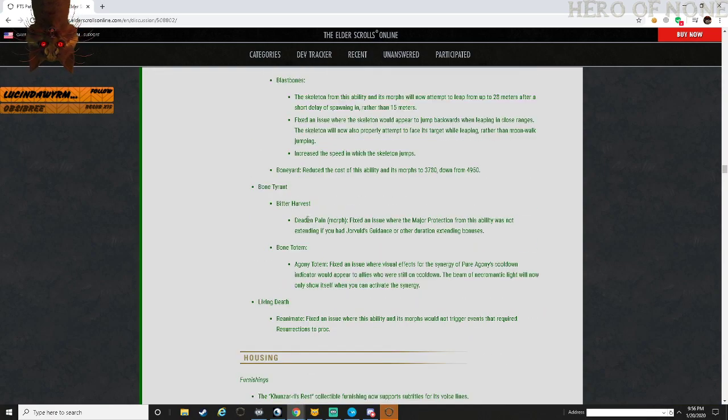Blast Bones - the skeleton from this ability will now leap up to 28 meters after a short delay from spawning rather than 15 meters, giving more range. In PvP that means it's going to be around 32 meters with the Reach passive. Fixed an issue where the skeleton would appear to jump backwards when leaping at close range. Skeleton will now properly attempt to face its target when leaping rather than moonwalk jumping. Increased the speed of the skeleton's jump. Boneyard reduces cost from 4,950 down to 3,780.